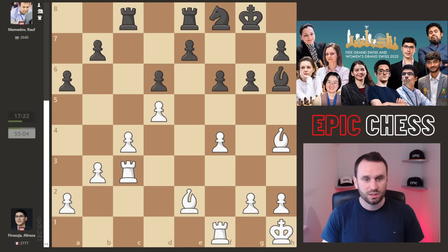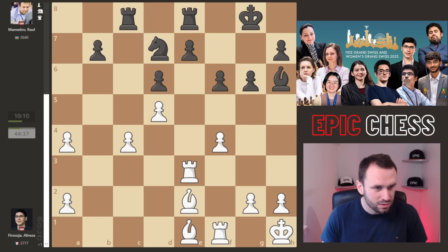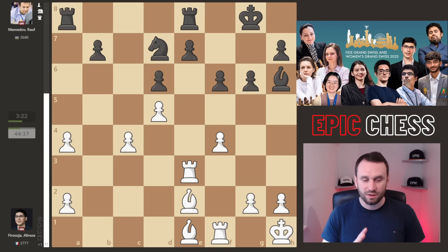So Nd7 bounces back. We get Rxe3, pressuring that e-pawn. Now Mamedov goes for this active defence that wasn't forced — he could have gone Nc5, preparing e5, and if en passant, the knight supports that square. But he goes pawn A5 instead. With little time left it's really tough to make decisions. After Be1 targeting the pawn, a4 is played. Alireza captures. After the pawn captures we get Rook a8 — that's the idea. Black wants huge pressure down the a and c files, kind of playing it like a Benko gambit, where you get big pressure and the knight finds some hopping squares.